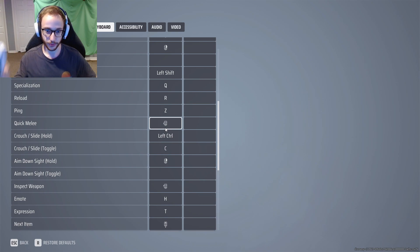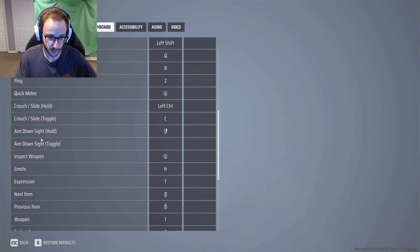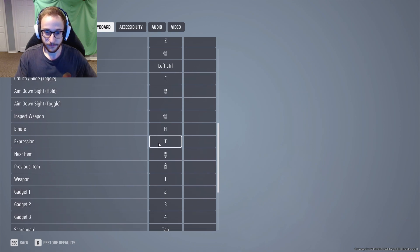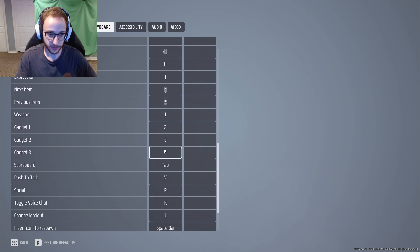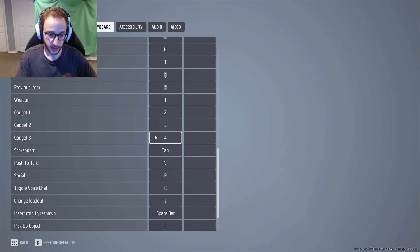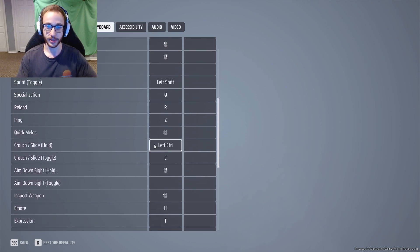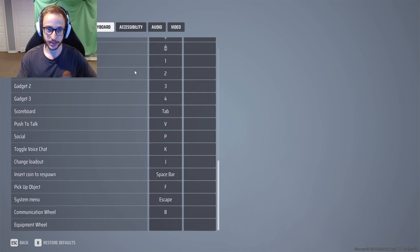Quick melee I change to mouse button 4, which is the side mouse button on my mouse. Crouch, slide - hold Control and C. You can swap these if you want. Inspect weapon I have on mouse button 5, same as in Valorant. Emote is H. Nothing else really crazy - your push-to-talk is on V. We'll get into that in the audio section. To pick up objects, pretty important, is F. If you guys want to change anything or copy anything here, you can go ahead and pause.